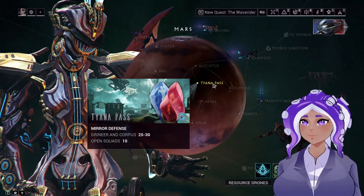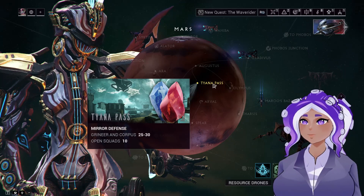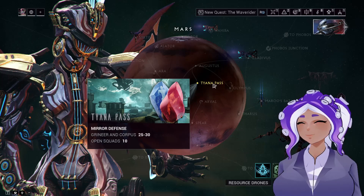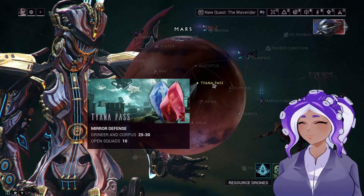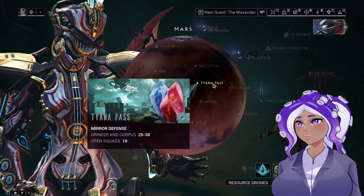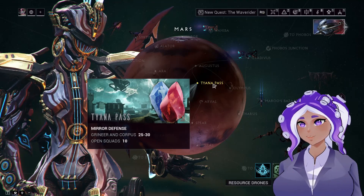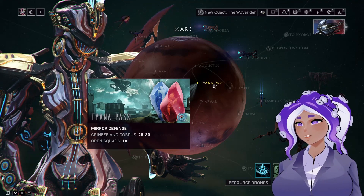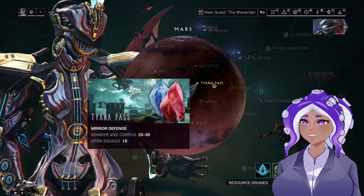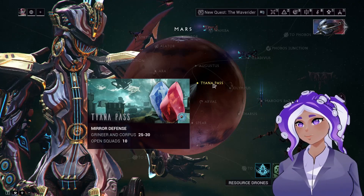The mission type of this level is called a Mirror Defense. A Mirror Defense is a new type of mission introduced with this update that consists of you defending two different points at two separate times. The first one will be on Mars, the second one will be on Venus, and every single round that you decide to go for, it will continue to go back and forth until you decide to finish. It does start between level 25 and 30 and ramps up pretty quickly, so about the 6th or 7th round you are going to be getting into the 50 and 60 level range for most of the combatants.